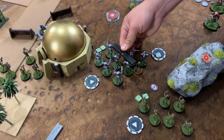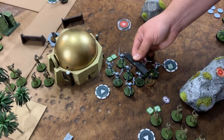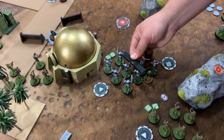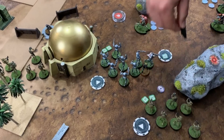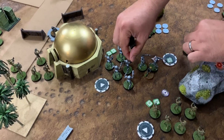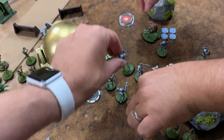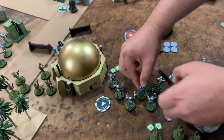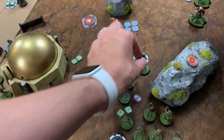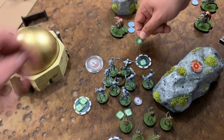Luke confirms he can move past the B1 lightsaber model to reach base contact. Luke takes a dodge token for safety and refreshes Force Push. With Luke now surrounded and in contact with two units, withdrawal is unavailable. Michael pulls a trooper unit and fires at Han with one red and two black — again blanking — then moves aggressively forward.